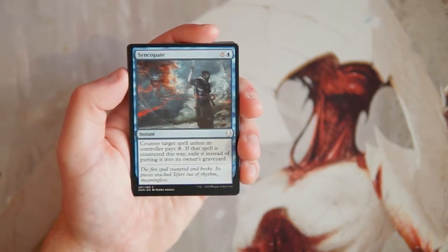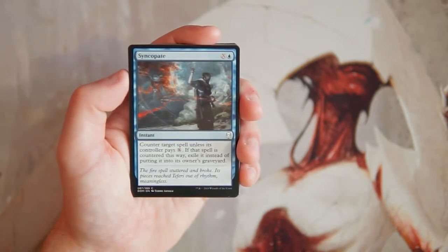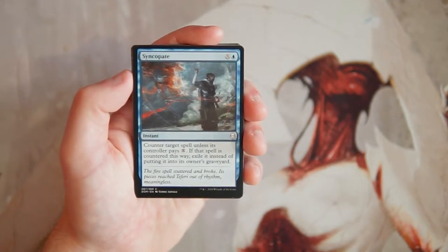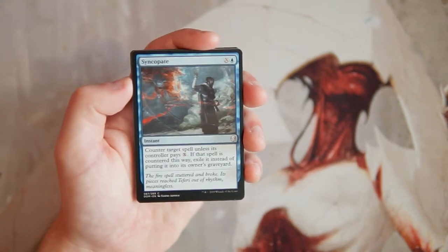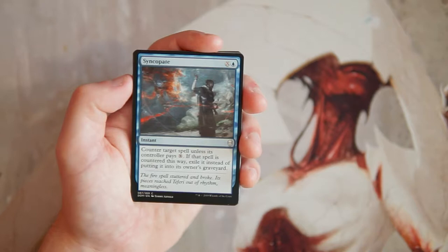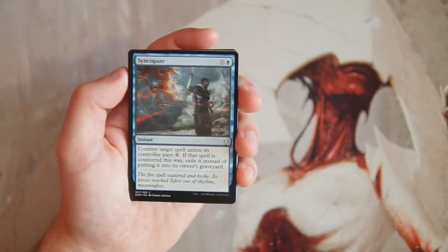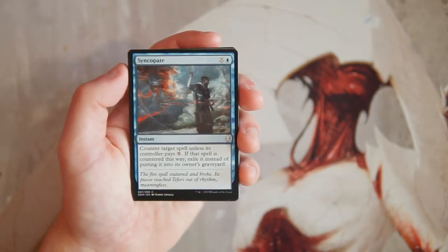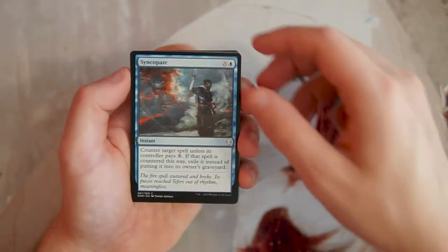Our first card is Syncopate — it's an instant for X and a blue. Counter target spell unless its controller pays X; if the spell is countered this way, exile it instead of putting it into the graveyard. A scalable counter is always welcome. That doesn't mean it's a first pick, but if I was in a blue control-style deck, Syncopate is exactly the kind of card I'd want. Exiling the spell is also really nice.